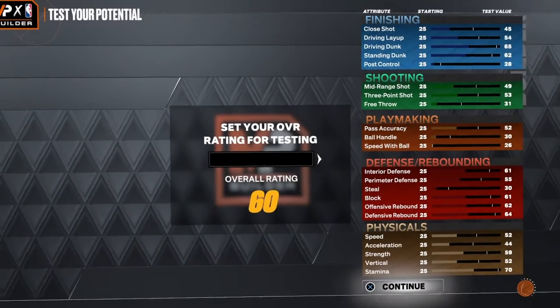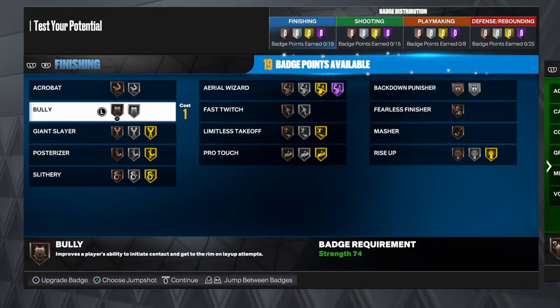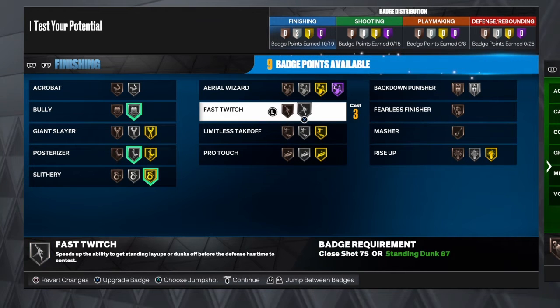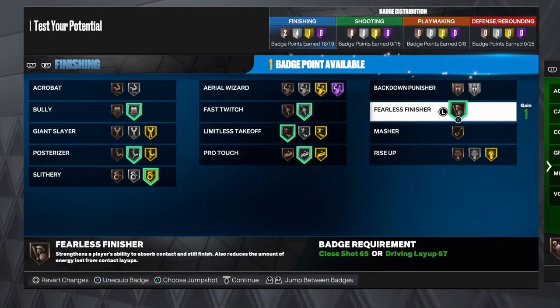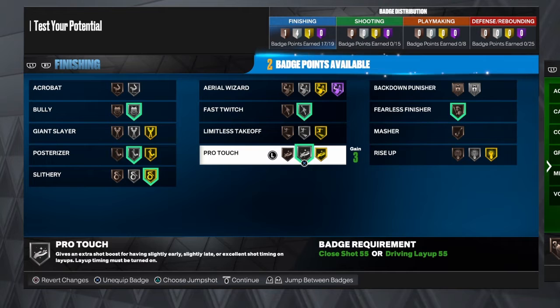I'm going to show you guys the badges — the best badges for this build. The badges you want: definitely silver Bully. Depending on how you play, you can put Pro Touch high, but I'll put it at silver. Gold Slithery, Gold Fast Twitch. Depending on how you play, I'll put bronze Limitless. Silver Pro Touch. Actually, I don't think you need Limitless since you're a big man.